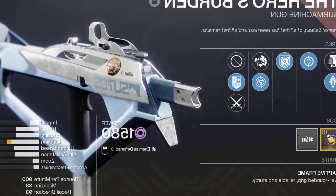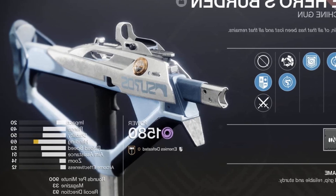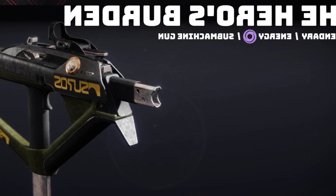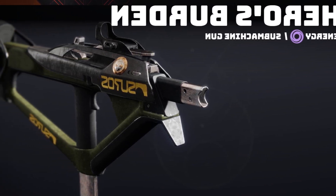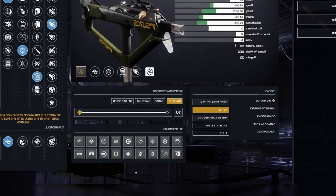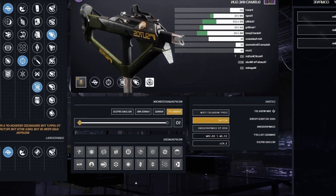Hero's Burden is not new, but its perk pool has been changed this season with one notable specific change. Hero's Burden is now currently the only primary in the game that can roll with Destabilizing Rounds — the new void perk that makes surrounding enemies flee when you kill one. It's pretty close to void Incandescent.